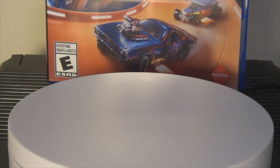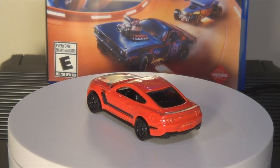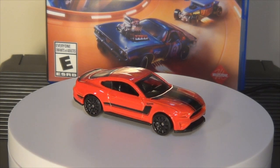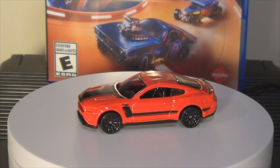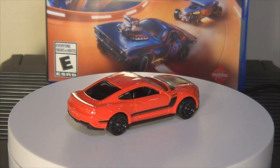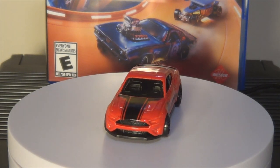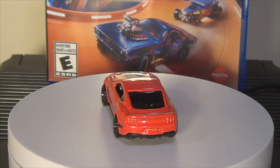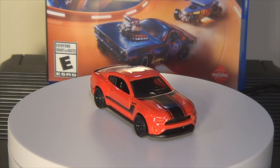Next up we have the Mustang — the 2018 Ford Mustang GT. I think in the game it's just called the Ford Mustang; they don't use the year and the GT. Which made this one kind of tough to find because there are so many Mustang castings when it comes to Hot Wheels. Some angles it looks orange and some angles it looks red. I like this car — I think it's pretty underrated in the game. This is one of the earliest cars I unlocked, so I won a couple races with it. It's a good car. Got a cool black stripe, blacked-out 10 spokes.